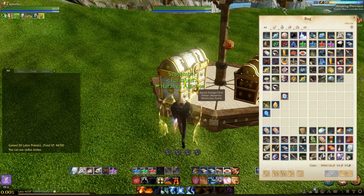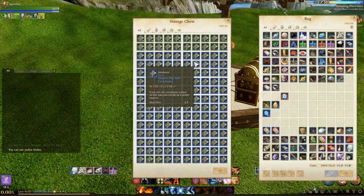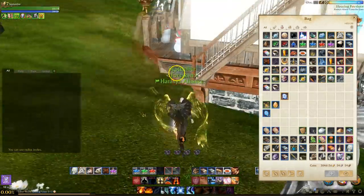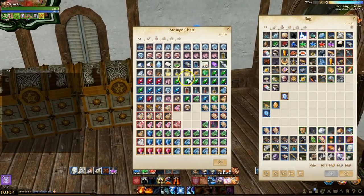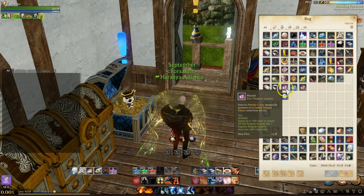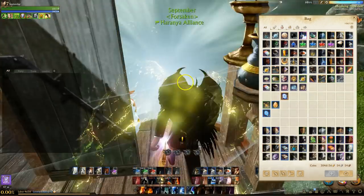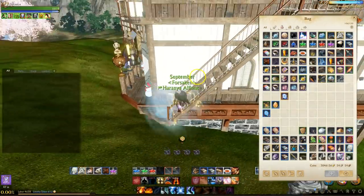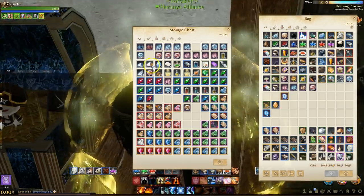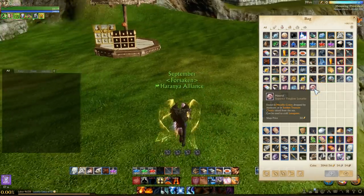The blue or rare treasure maps are dropping the new Tier 1 Lunarite at a current rate of 1.5 per map — so every blue map you'll likely get either one or two of the new Tier 1 Lunarites. The rare purple arcane maps are dropping both Tier 1 and Tier 2 Lunarite at about a 50-50 chance. They also drop Archeum Crystals, Black Pearls, and the Book of Aurora — not much has changed on those.